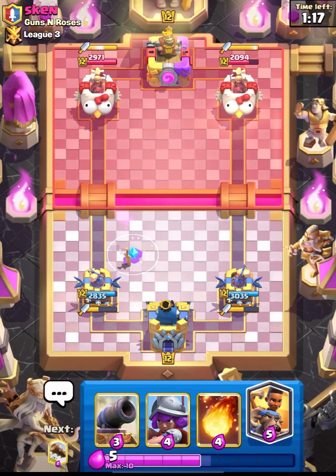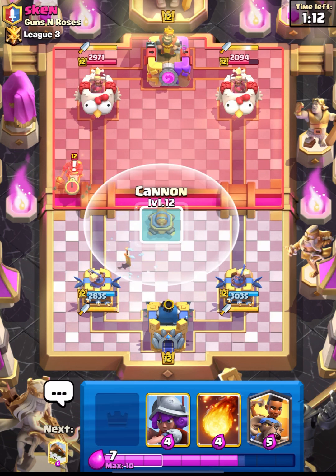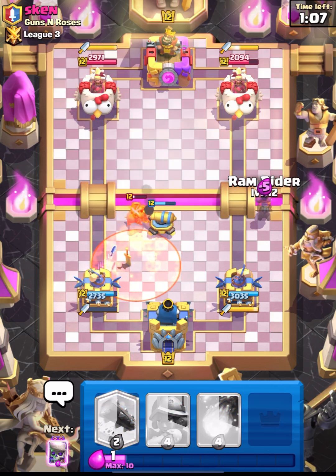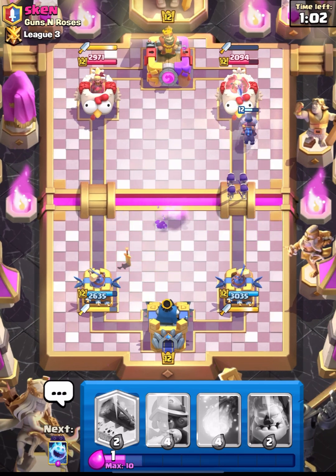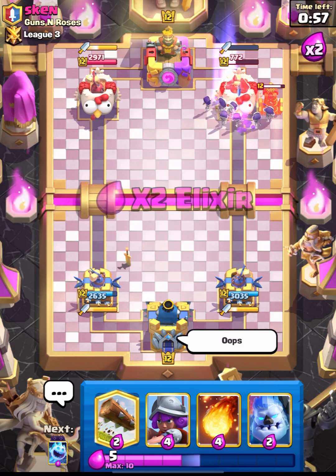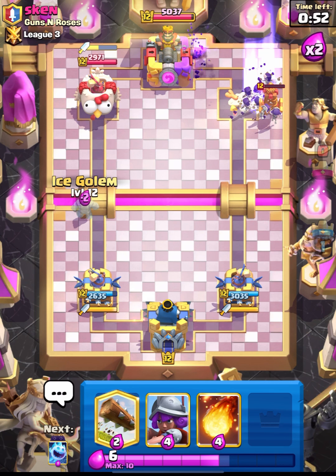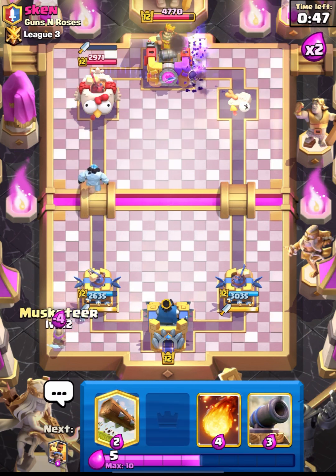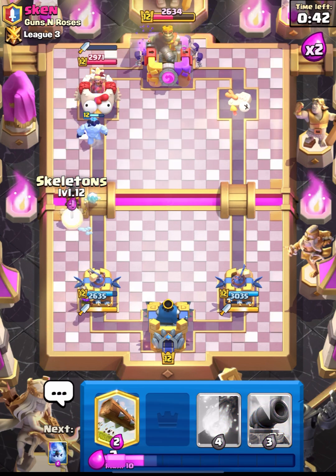Nice defense for us - we are about to hit 2x elixir. He tried to come in with his Hog and used a lot of elixir. Now we can pressure him with our RAM - he doesn't have elixir for his Tesla. I think this guy is done now, he has zero elixir. Skellies will get to the tower, he doesn't have his Valkyrie or anything. That's it - GG's!